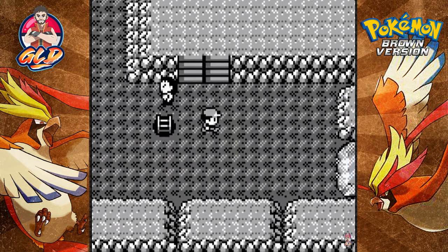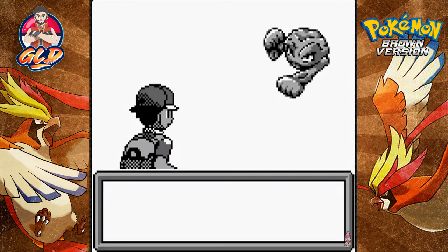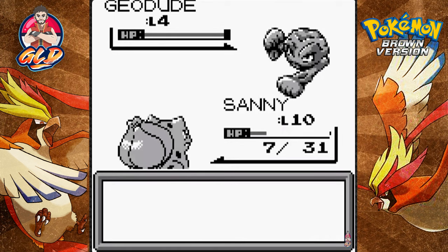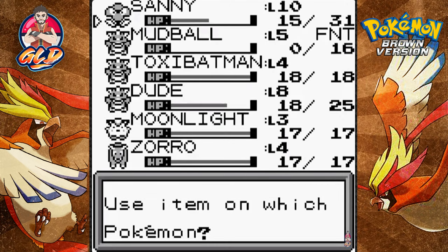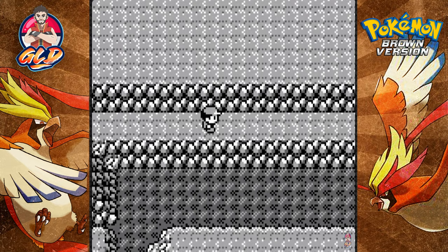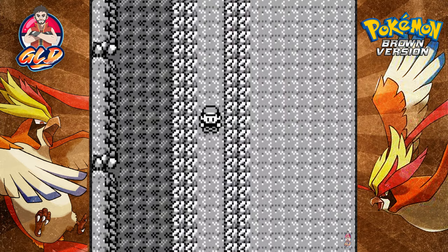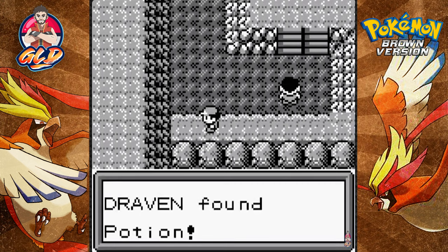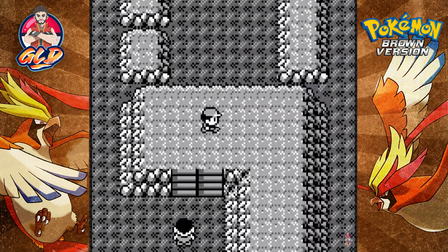Moving on — we're running and keep getting attacked by Pokémon. There's a Geodude. Anyway, I still want to mention: if you guys know where to find the colored version of this game, or how to display colors, comment down below with a link. Heading to the edge — there's an item. We found another Potion, which is great.